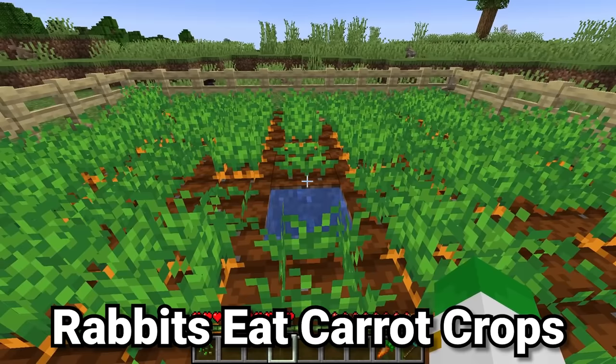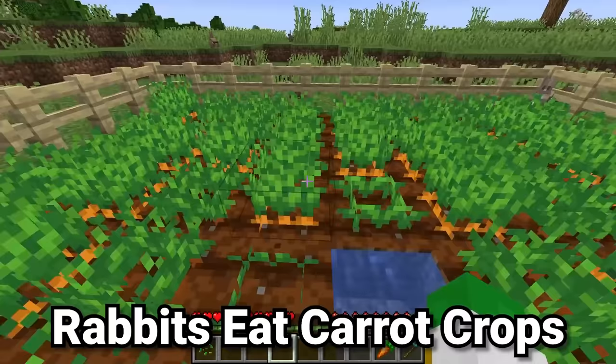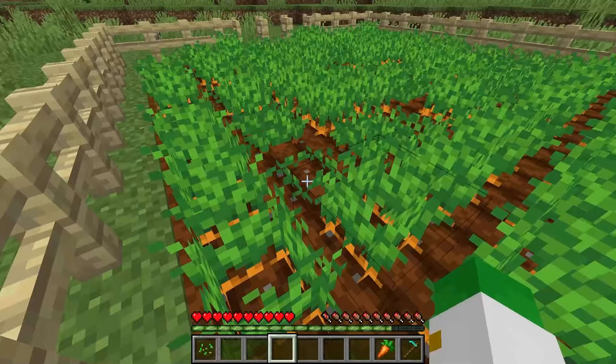If you've built a carrot farm in a biome that also spawns in rabbits, be aware — because rabbits will steal carrots right out of your garden. Although it is kind of a funny feature, they can totally eat away every single carrot that you're trying to grow.